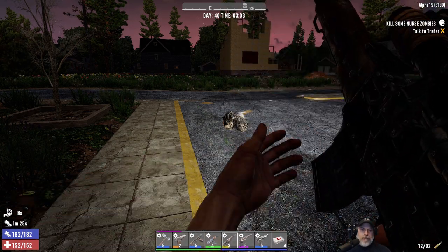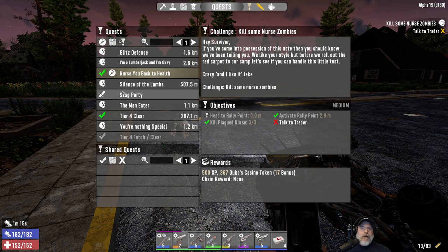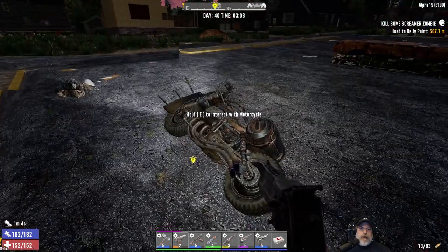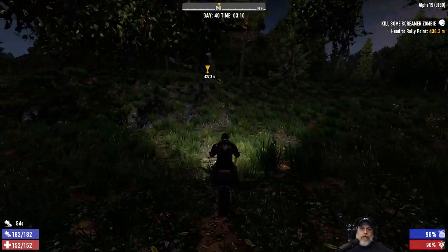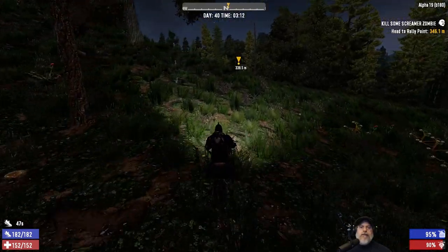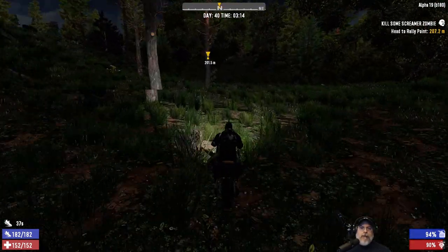Let's reload. What's next? Looks like 'Silence of the Lambs' is next — kill a screamer zombie. This ought to be fun. Now, do we have to just kill the screamer, or do we have to kill the screamer and the horde she's going to inevitably call in on us? That's the question. Oh wow. I hope this isn't on really rough terrain — it kind of looks like it might be.